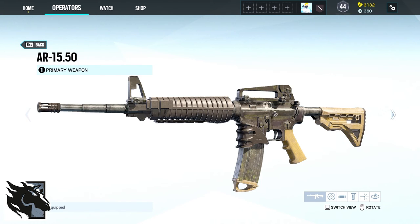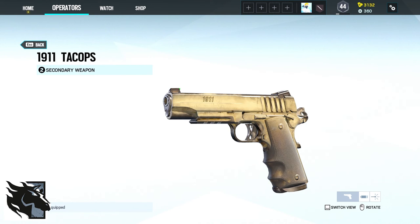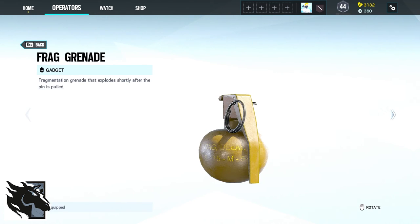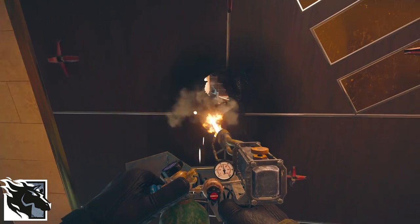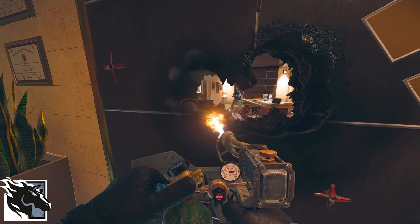Maverick comes with either the AR-15.50 or the M4 and as a secondary with the 1911 Tac Ops. His gadgets are either one Claymore or two frag grenades. And his device Breaching Torch is a blowtorch capable of burning holes through reinforced walls at an almost inaudible level.